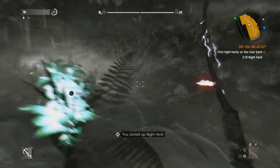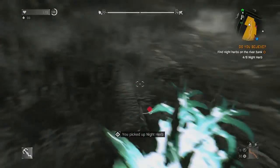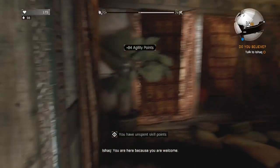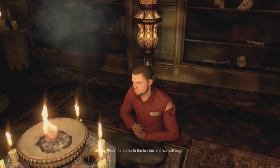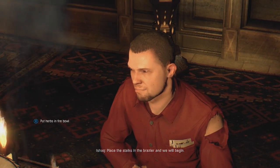What's good guys, I'm John the Chief and for today's video it's on how to get Raze's gun in Dying Light. First quest you gotta do is Do You Believe, given by Mufid in the Old Town. After you complete that quest, it'll tell you to talk to Eshak and Eshak will finish off the quest for you.